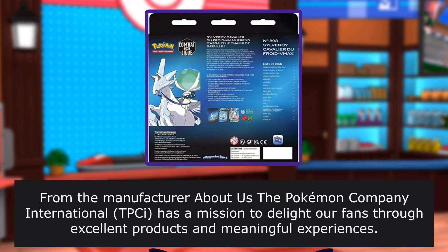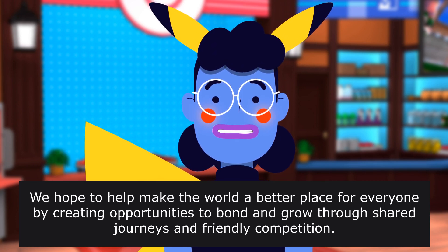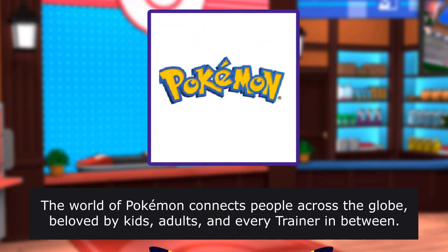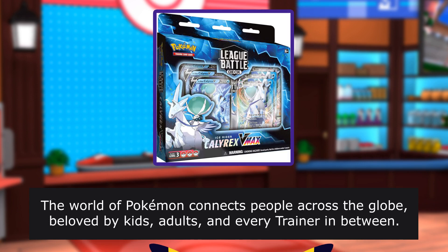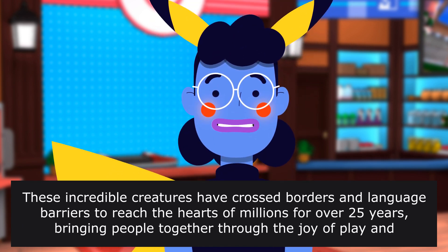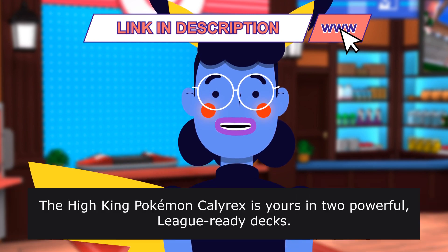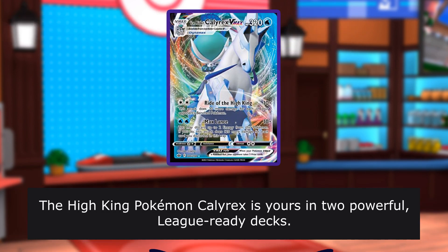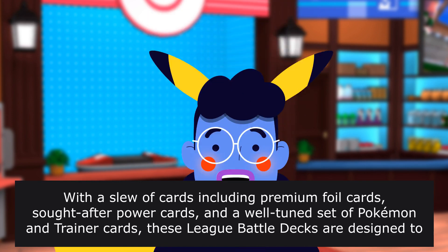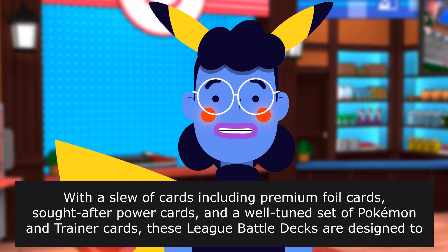From the manufacturer about us: The Pokemon Company International has a mission to delight our fans through excellent products and meaningful experiences. We hope to help make the world a better place for everyone by creating opportunities to bond and grow through shared journeys and friendly competition. The world of Pokemon connects people across the globe — beloved by kids, adults, and every trainer in between. These incredible creatures have crossed borders and language barriers to reach the hearts of millions for over 25 years, bringing people together through the joy of play and discovery. The High King Pokemon Calyrex is yours in two powerful Legendary decks. With a slew of cards including premium foil cards, satisfying power cards, and a well-tuned set of Pokemon and trainer cards, these League Battle decks are designed to help you reign supreme in your next match.